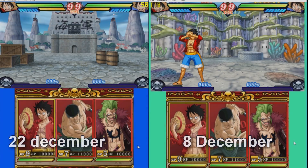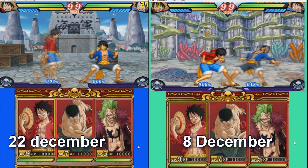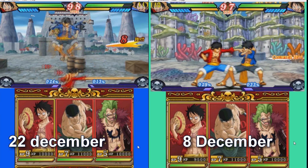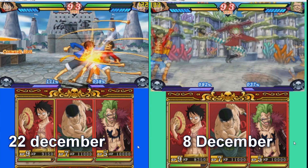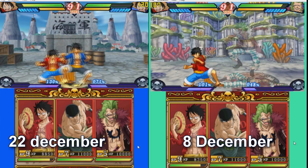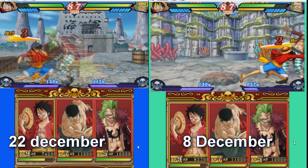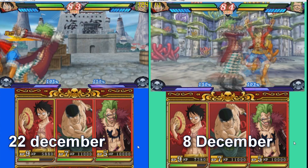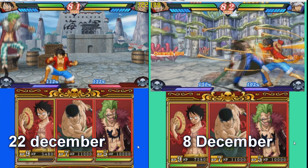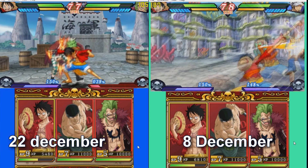The next game is One Piece Dai Kaizoku. It's actually a fighting game based on the anime, and Citra has no problem with this game whatsoever. I unchecked the frame limiter to see if there is a difference in FPS. As you can see, the new version can go up to 120 FPS while the older version stays around 110. By the way, this game has not got a European release yet, so it's Japanese only.